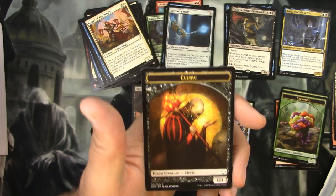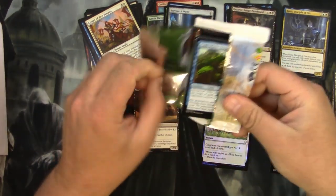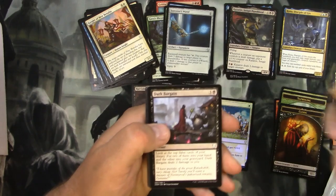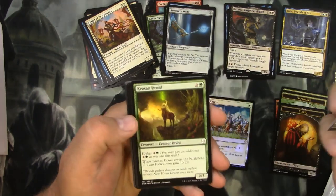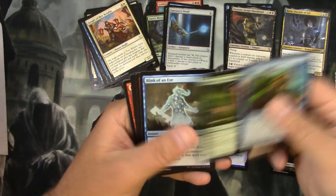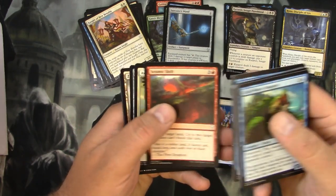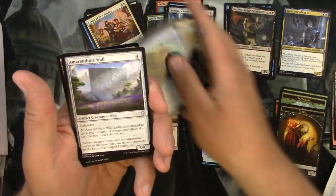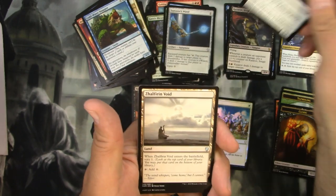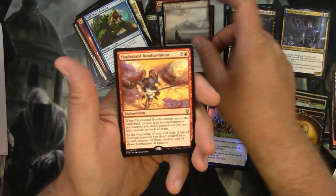All right, next up. Cold Water Snapper - we'll just do two packs at once. Fervent Strike, Dark Bargain, Krosan Druid, Thallid Omnivore, Jousting Lance, Sapling Migration, Blink of an Eye - that's cool looking. Seismic Shift, Evincarnate, Amaranthine Wall - very cool detail on that wall. A Zhalfirin Void - it's one of the best kind of voids. And there's the rare: Haphazard Bombardment.